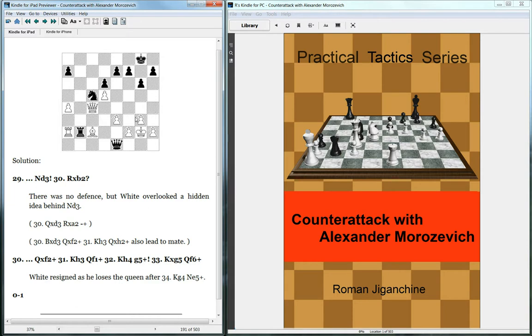Then Morozevich played the nice move pawn to g5, and after he took, came queen to f6. The Black king either gets mated or has to go to a square like g4, in which case knight e5 wins the queen — so Black is going to lose the queen no matter what. It's a nice attacking game by Morozevich, typical of his style — he exploits the opponent's loose pieces. Thanks for watching.